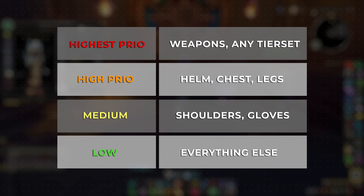Be sure to prioritize your tier set and any weapons over anything else when looting the vault. Then prioritize helmet, chest, and leg slots, followed by shoulders and gloves over everything else.